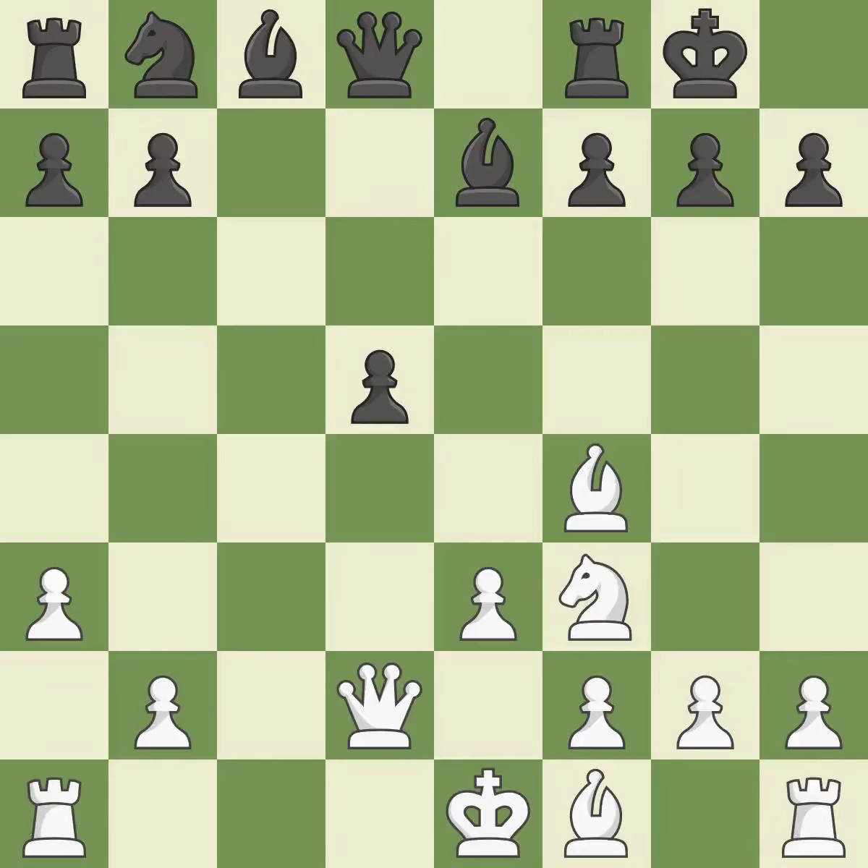By moving the queen from its beginning square, this activates the queen. However, this enables the opponent to grab an open file with a rook — a missed chance to contest the open file with a rook.